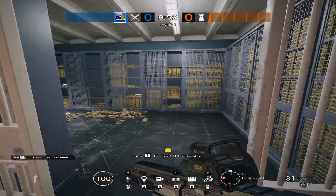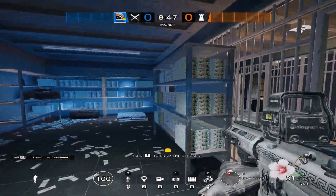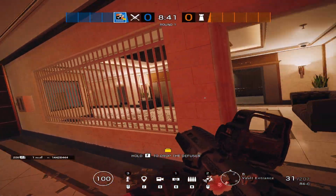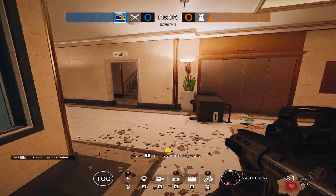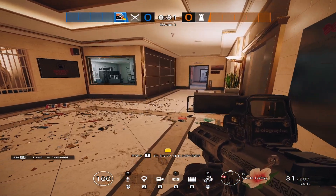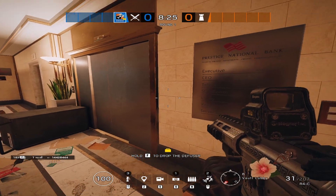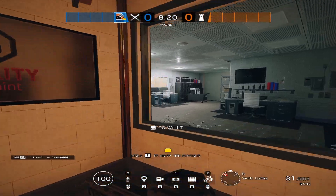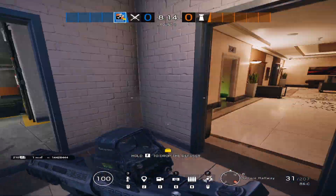Make our way over towards gold, and then cash is on this side — because of the gold bars and the cash. Make our way towards vault here, and then we have the vault entrance. We have elevator lobby right here, or E1, or people do call it just elevator. Basement floor is elevator, first floor is E1, second floor is E2. Or some people call it E1 basement, E2 mid floor, E3 top floor — it really depends on who you play with. We have lockers here, lockers hall.